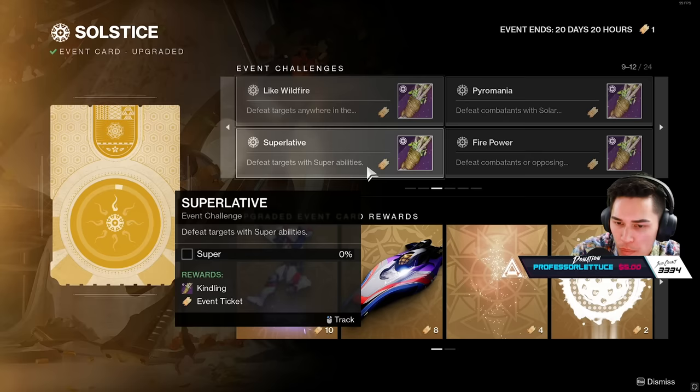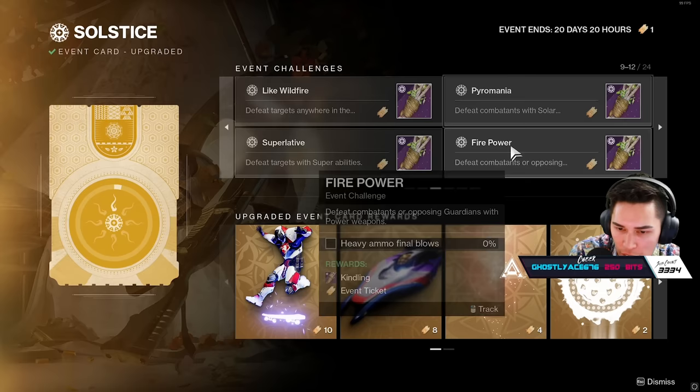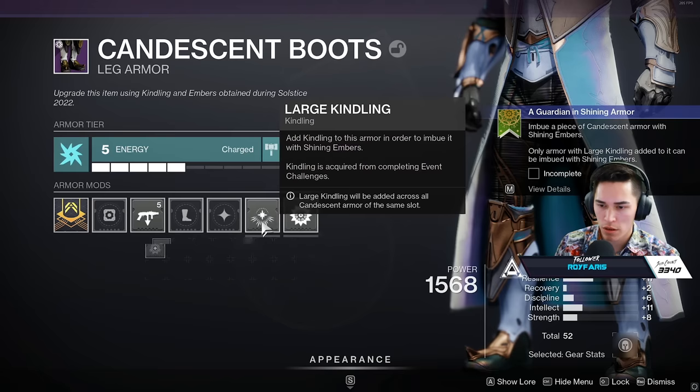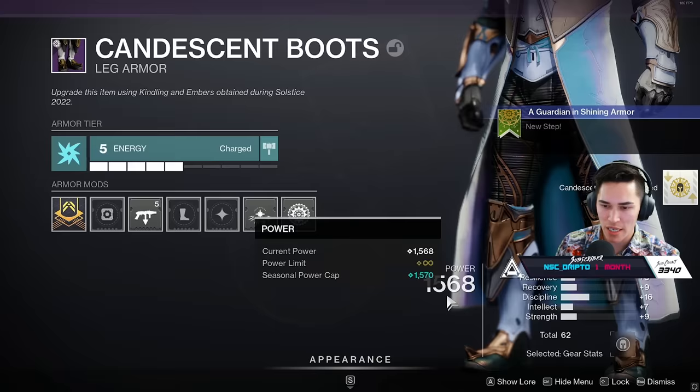You're going to need pretty much all of this Kindling, because to fully upgrade one piece of armor from start to finish — to get it to the point where you actually want to target your stats and re-roll — you're going to need six Kindling per piece of armor. This does not transfer, meaning when you jump on your next character, you're going to have to do those challenges all over again. Unlocking and fully upgrading, say, your gauntlets or leg piece on your Warlock does not mean that's going to be unlocked for your Titan or Hunter.